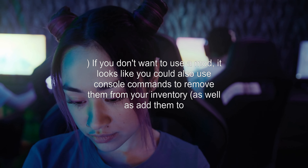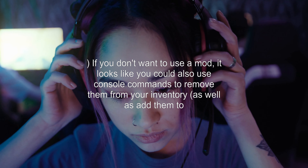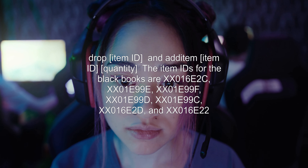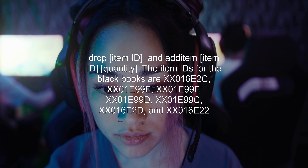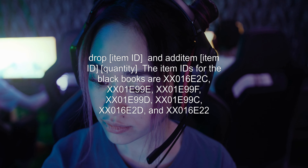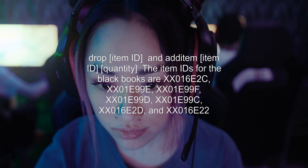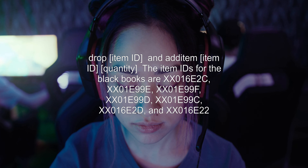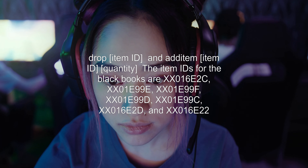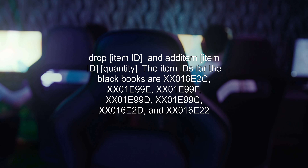If you don't want to use a mod, it looks like you could also use console commands to remove them from your inventory, as well as add them to a container. The relevant console commands would be player.drop [Item ID] and additem [Item ID] [Quantity]. The item IDs for the Black Books are: XX016E2C, XX01E99E, XX01E99F, XX01E99D, XX01E99C, XX016E2D, and XX016E22.